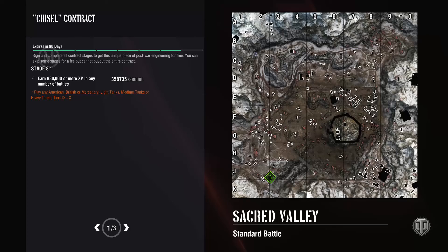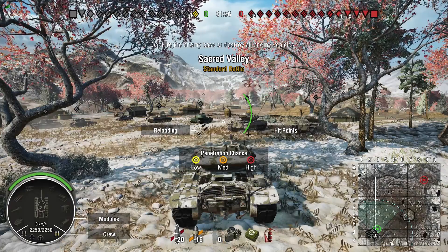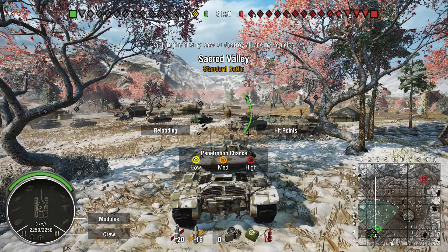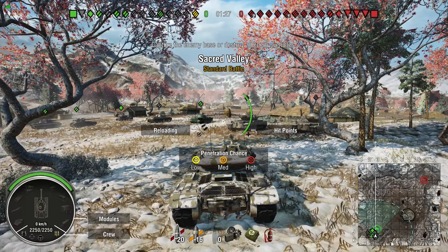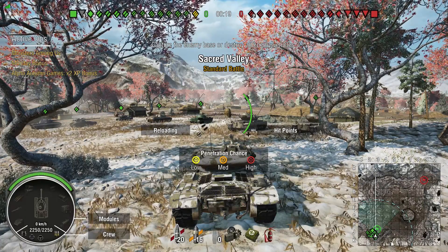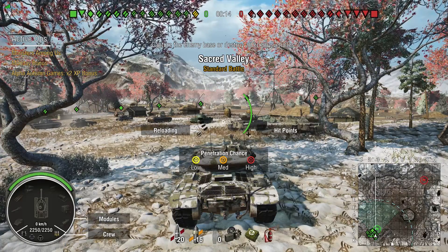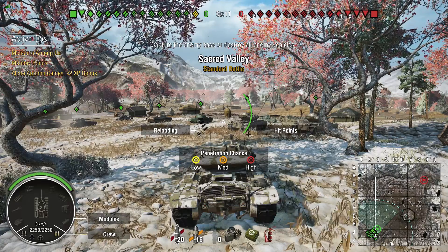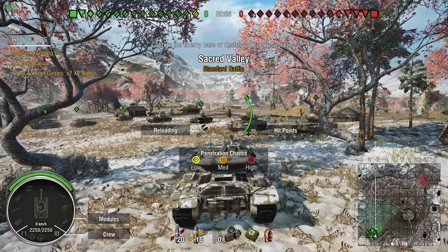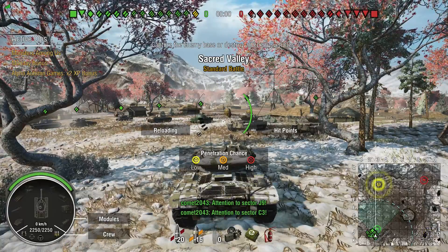I'm starting to warm up to it, but the speed still bothers me a little bit. Going over generic stats: 258 millimeters of pen for the AP rounds, 340 millimeters of pen for the premium HEAT ammunition. I use more AP rounds for my loadout because I don't really have a good experience using HEAT rounds shooting at tracks — they usually just get absorbed. My stats would contradict me being bad at this game.